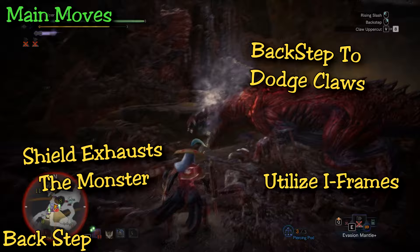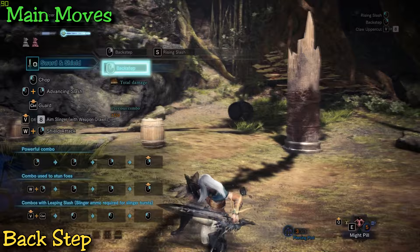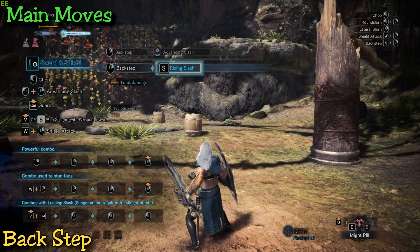You can also cancel any following attack by hitting the back step button again, which performs a rising slash and stops you dead in your tracks — from here you can heal, reposition, or whatever you need to do. The backstep is probably one of the most crucial skills you can have with sword and shield. Master this and you're well on your way to using this weapon efficiently.